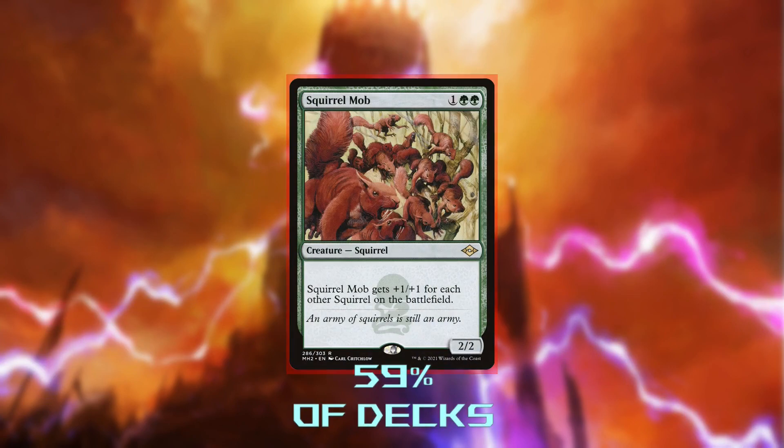Squirrel Mob doesn't make tokens — it's really just big. But it doesn't have evasion. It's just big, dumb, and green, and Chatterfang is a brilliant tactician. They don't exactly mesh. We'll pass.